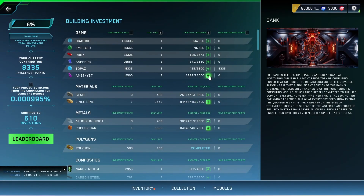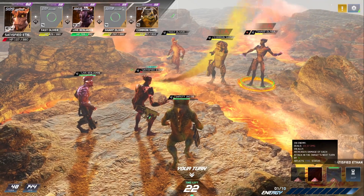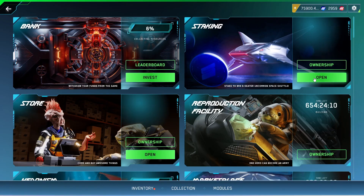Cetus is the lifeblood of Cetus Heroes. It is the in-game token and has multiple use cases, like investing in module construction, buying items, earning it in battles, paying for in-game services and much more. One of the latest use cases for Cetus is the staking module.